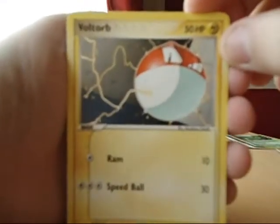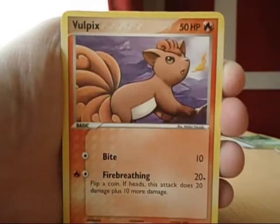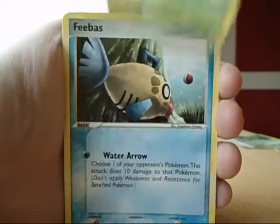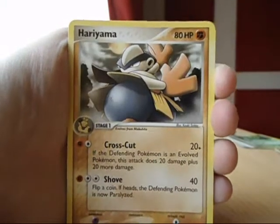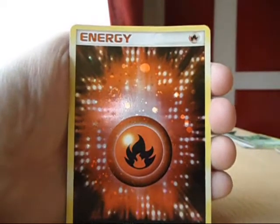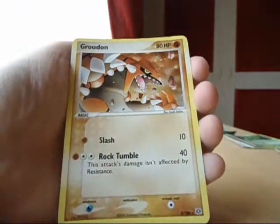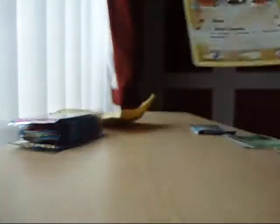We have Breloom, Breloom, Wynaut, Zigzagoon, Dratini, Feebas, Electrode, Hariyama which I think I needed. Another reverse Fire Energy — looks awesome. And my rare is a Groudon hollow. Cool, I think I needed that as well. Really good.